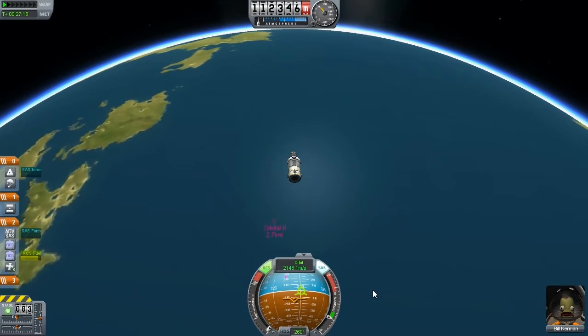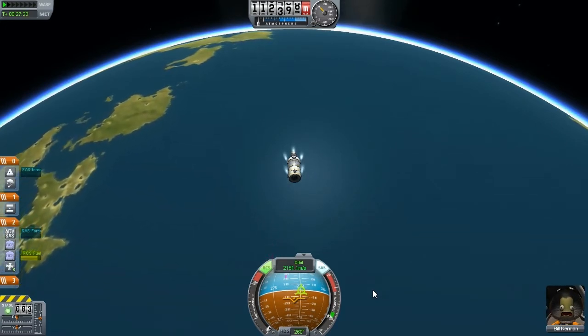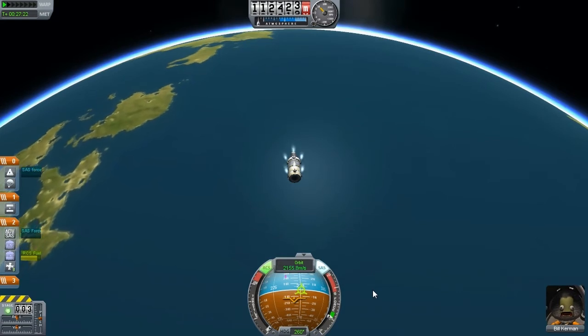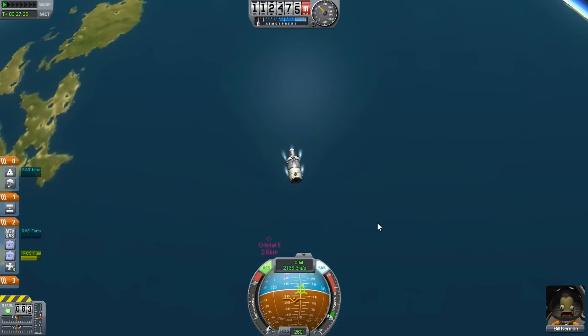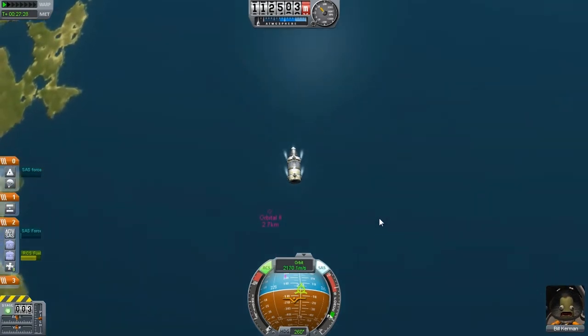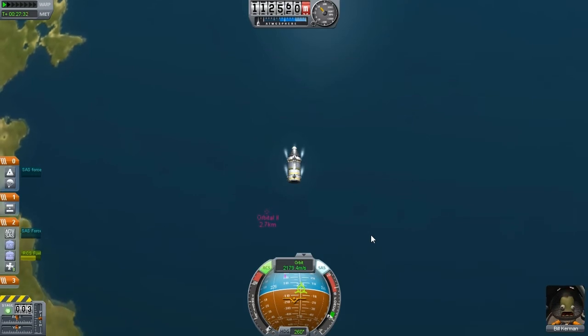And they are passing below. This way, this way. So of course, what this is doing now is adding delta-V, or adding speed. What I want to do is essentially get them to stop — relative motion.